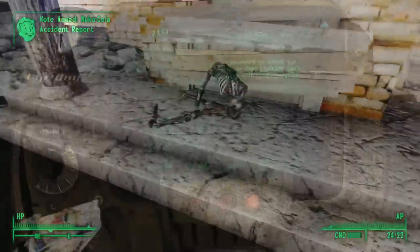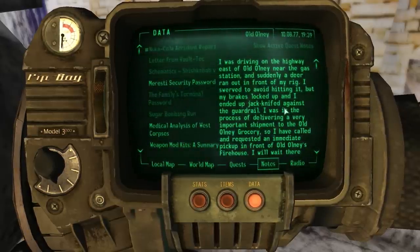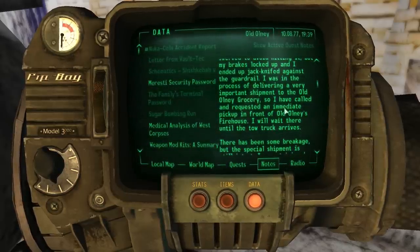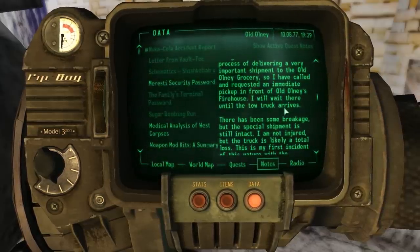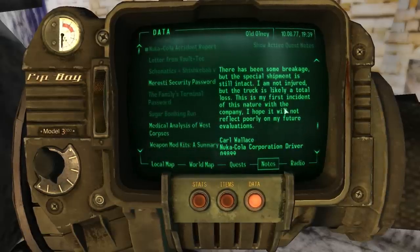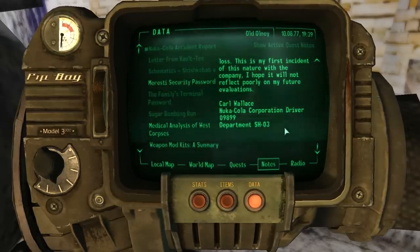Taking a look at it in our Pip-Boy: 'I was driving on the highway east of Old Olney near the gas station and suddenly a deer ran out in front of my rig. I swerved to avoid hitting it, but my brakes locked up and I ended up jackknifed against the guardrail. I was in the process of delivering a very important shipment to the Old Olney grocery, so I have called and requested an immediate pickup in front of Old Olney's firehouse. I will wait there until the tow truck arrives. There has been some breakage, but the special shipment is still intact. I'm not injured, but the truck is likely a total loss. This is my first incident of this nature with the company, and I hope it will not reflect poorly on my future evaluations. Carl Wallace, Nuka-Cola Corporation, driver 09899, Department SH-03.'